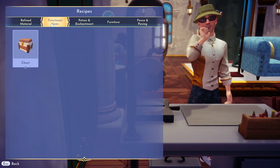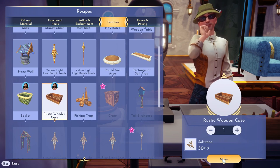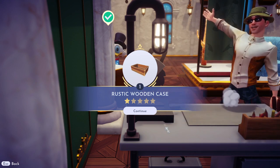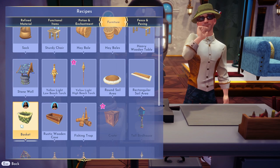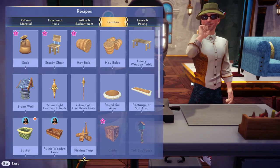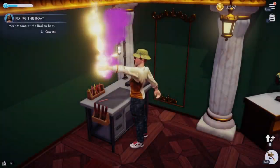And then what else did it want? We need a rusted wooden case, and also a basket — actually, three baskets.